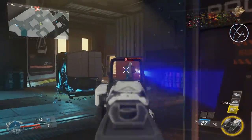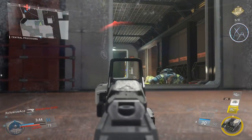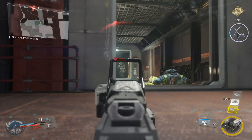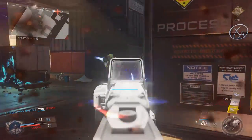Moving on to one of the big ones I was very excited to see: the Volk got a slight reduction in recoil and an increased 3-shot kill range. They pretty much brought the Volk back to where it was pre-patch. Looking at the chart, the 3-shot kill range appears to be back where it was before it got nerfed a while ago. The Volk is back — it is once again a very usable gun. I don't know if it would be completely overpowered, but it just seems solid.